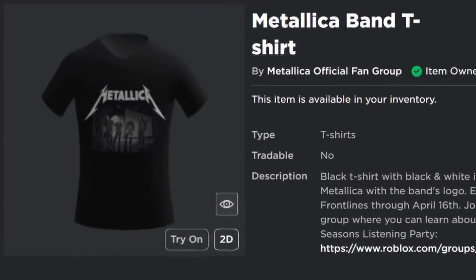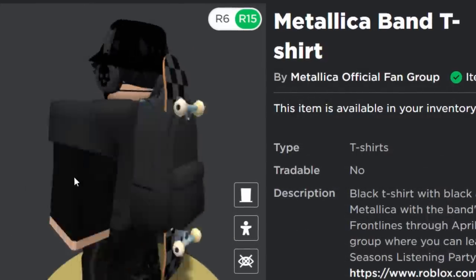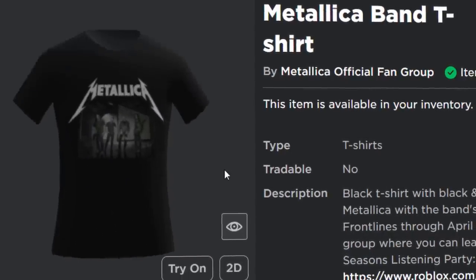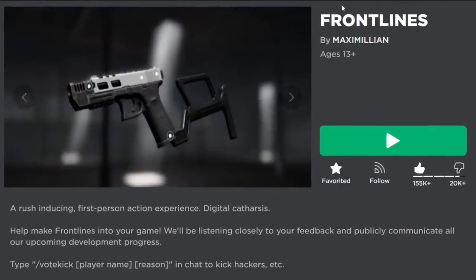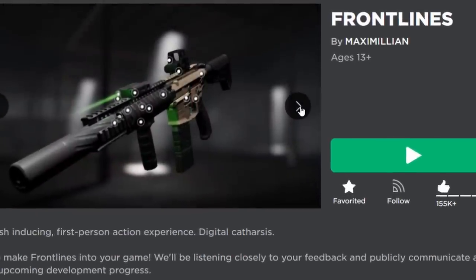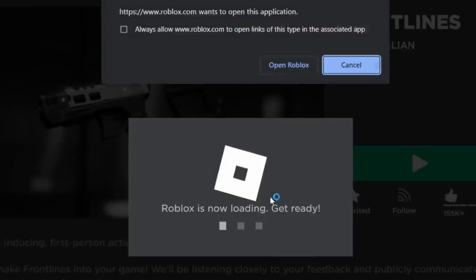Next up, we are going to be getting the Metallica band t-shirt. This one is a layered clothing shirt. I'm not a massive fan of layered clothing, but I think the logo on this one looks very nice. This one is from one of my favorite Roblox games, Frontlines. This game is awesome. But if you have a PC which is a little bit old or not so powerful, you might struggle getting this a bit.